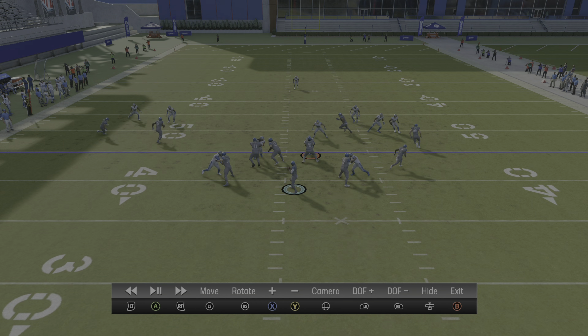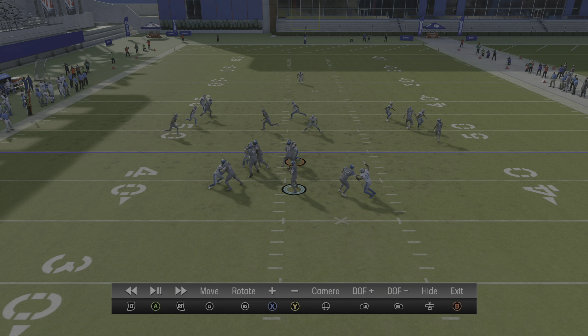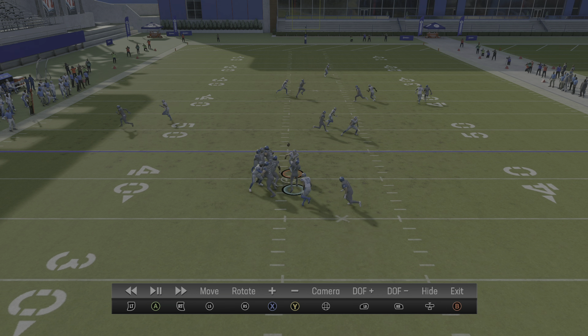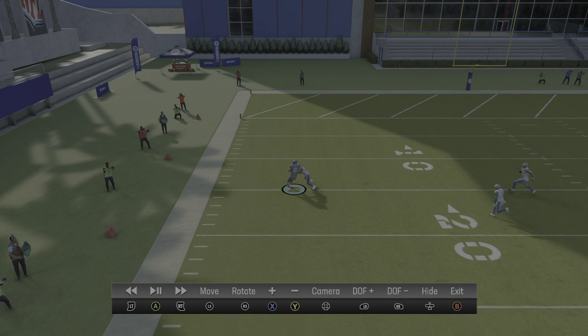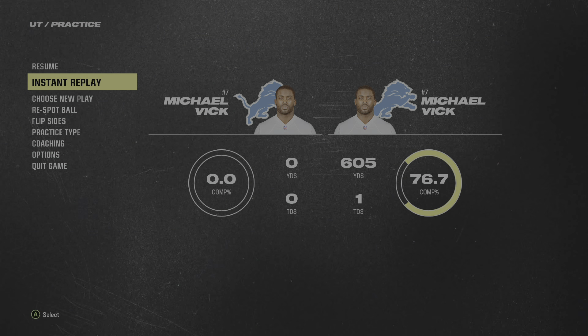Your crosser route is also open. If you step up to the right and set your feet, you could throw that crosser — that's Calvin Johnson. This is one of my favorite plays to utilize against zone coverage and man coverage in this game plan and playbook.